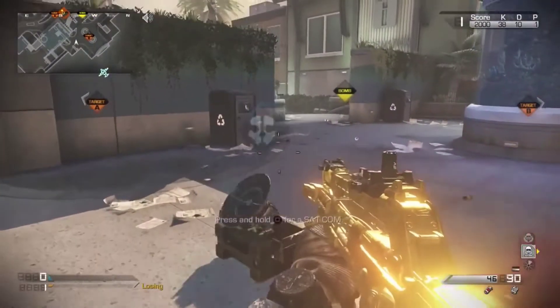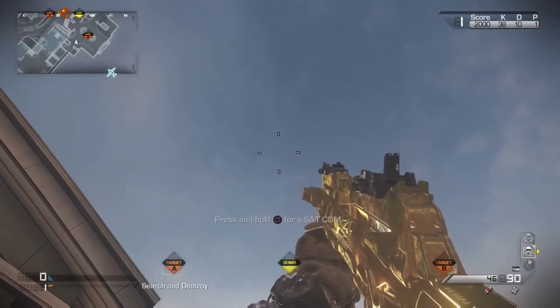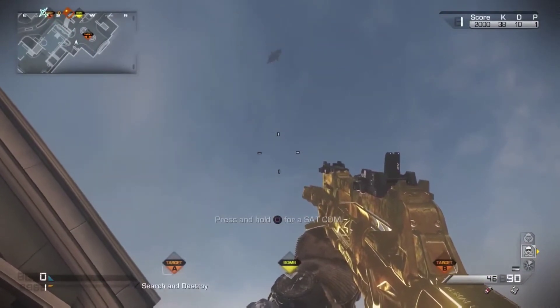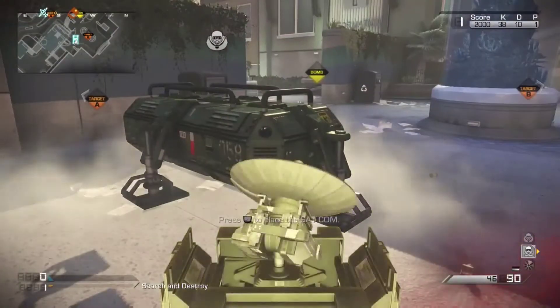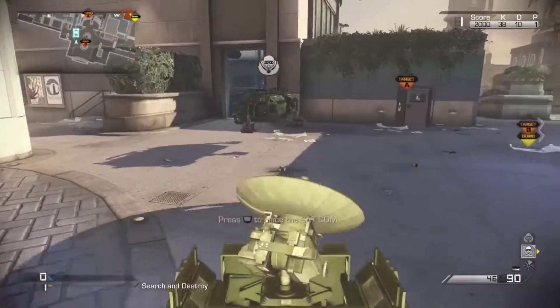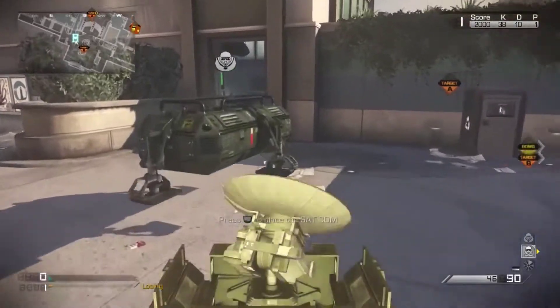All you guys want to do is throw down that care package exactly where I show, and right before that care package lands on that Statcom, you want to hold square. And as you see, that care package is now floating — and it gets pretty crazy right here.